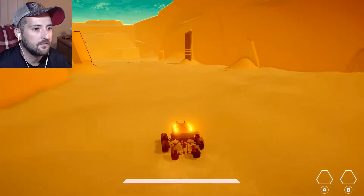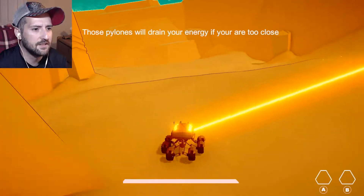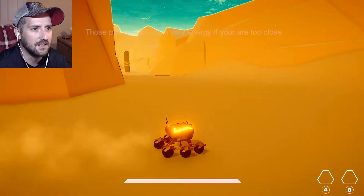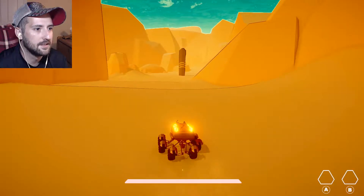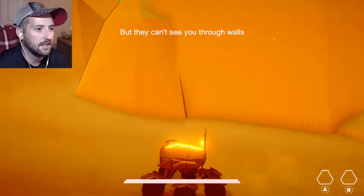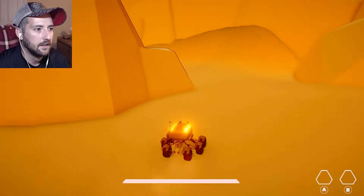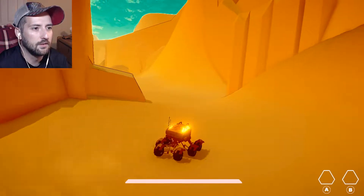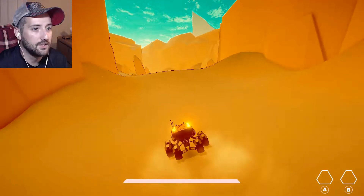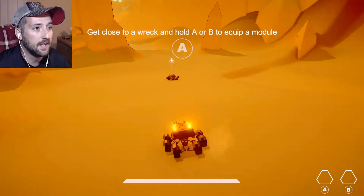We're basically avoiding the shadows — darkness is not our ally. Those pylons will drain your energy if you get too close; everything just wants to drain our little buddy's energy. You can take that laser and shove it somewhere else. More pylons up ahead, but they can't see you through walls. All right, easy peasy. We're basically just going through the initial mechanics here — I'm okay with a little tutorial stuff. I do want the world to open up a bit more.